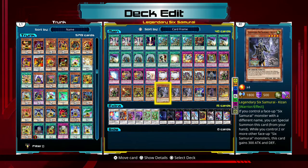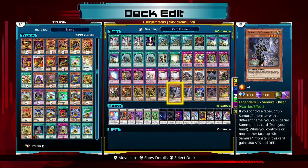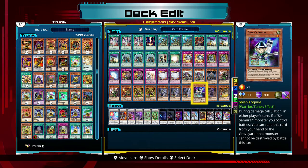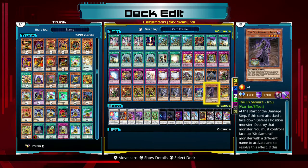You saw this guy's effect. Him — he doesn't really have anything special aside from the fact that if you have two other Six Samurai cards on the field he gains 300 attack and defense. But you can also special summon him if there's another Six Samurai card on the field, so again that's another free monster. This one's just another line of defense — if a Six Samurai monster is going to be destroyed, I can send this card to the graveyard instead and that card doesn't get destroyed.